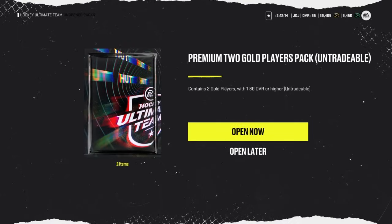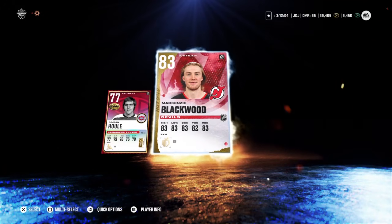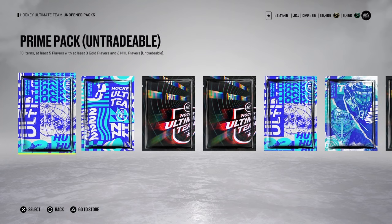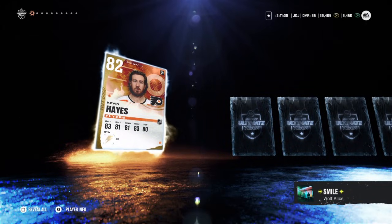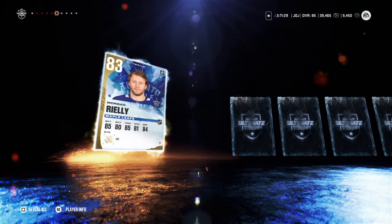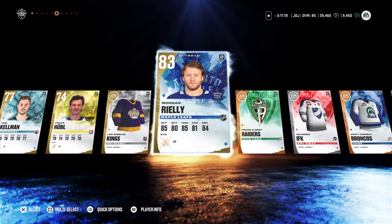Premium two gold players. We are burning through these packs, folks. Mackenzie Blackwood — fucking goalie. And I don't know why I got excited — I knew he was another fucking goalie. I wish the icons were higher. They're getting shafted. We got a Prime Pack. This gives us five players — three gold players, two NHL players. Kevin Hayes — will fucking take it. Nathan Bastion — perfect, we need the Kraken. Kings. Morgan Riley — thank you. This is a good pack. We need him on defense. My right defensemen are pretty weak, so he will help out a ton.